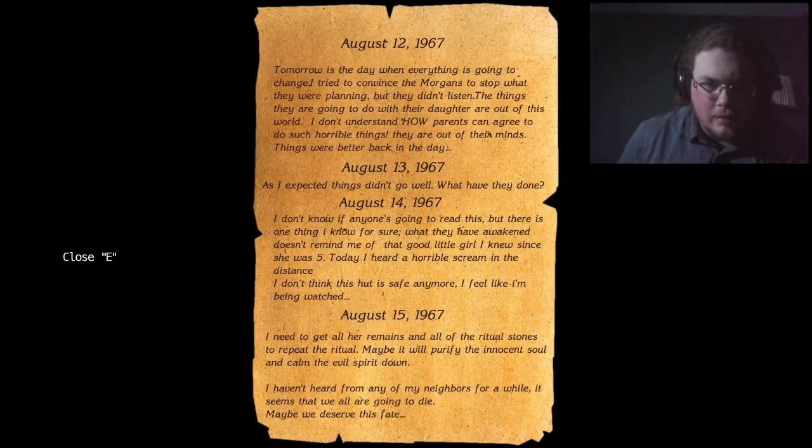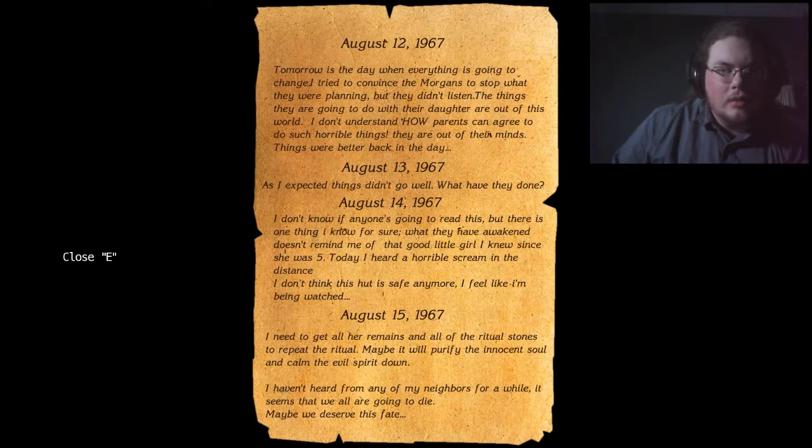Read the note — F. 'Tomorrow's the day when everything is going to change. I tried to convince the Morgans to stop what they were doing. They did not listen... Do their daughter out of this world. I don't understand how parents can agree with such horrible things. Things did not go well. What have they done? I don't know if anyone's going to read this, but there's one thing I know for sure. What they ever weakened does not remind me of that good little girl I knew since she was five. I heard a horrible scream in the distance. I don't think this house is safe anymore. I feel like I'm being watched. I need to get all her remains and all the ritual stones to repeat the ritual. Maybe it will purify the innocent soul.' You've got to be shitting me.